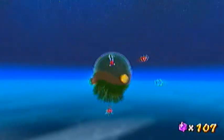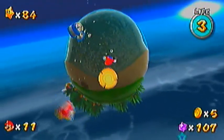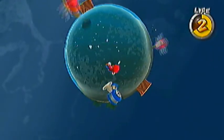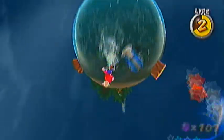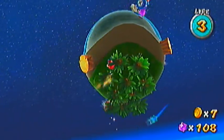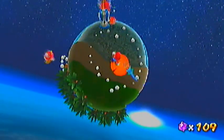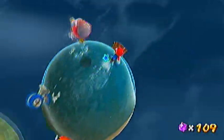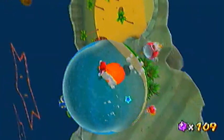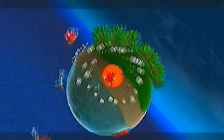And now we are on a planet with floating Cheep Cheeps — almost forgot their name. I guess they can still hurt you even if they're not in the water; I didn't know that. What you have to do is ground pound all three of these and activate the flood.